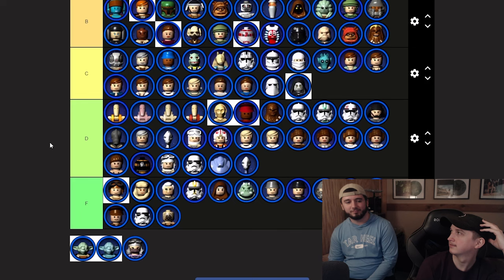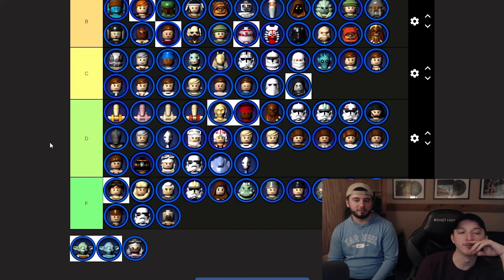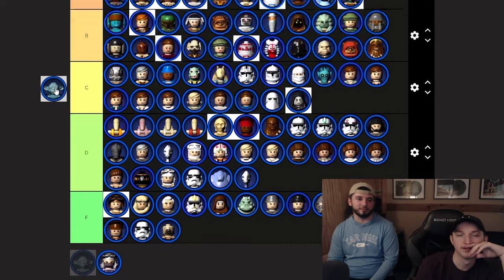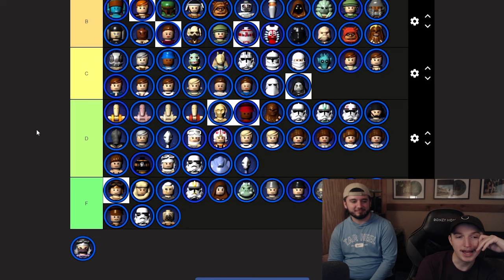Yoda — one of the most iconic LEGO Star Wars characters. He looks trolly, the death sound is legendary even if you haven't played. The Forest Ghost version goes S tier. Regular Yoda in A because ghost versions are always the better version. Yoda rides around on a floating thing at insane speed — way better 40 time than Taun We.